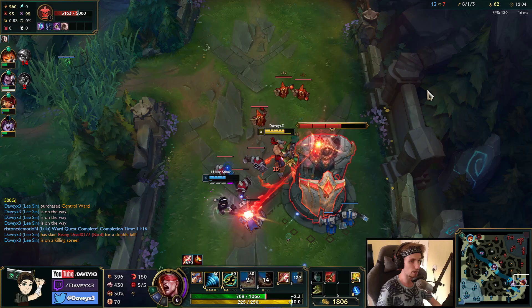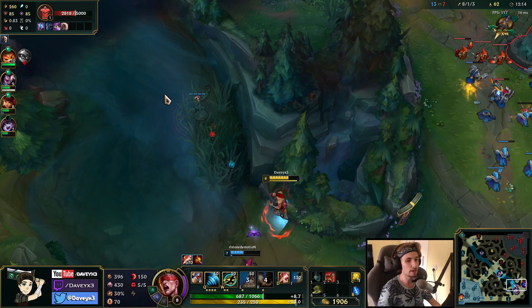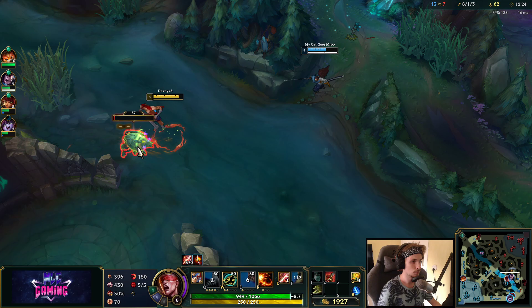This is the kind of playstyle you want to have if you're playing a champion like Lee Sin in the jungle. The playstyle is pretty much straightforward — Lee Sin's power spike is all around the first jungle item. The sooner you can get the jungle item, the stronger you are.